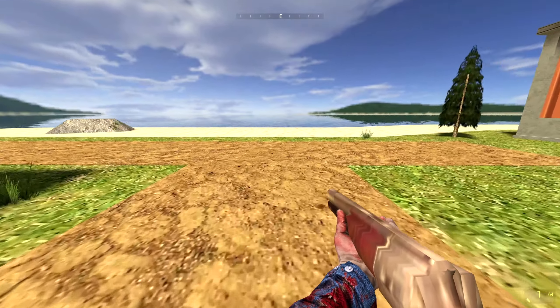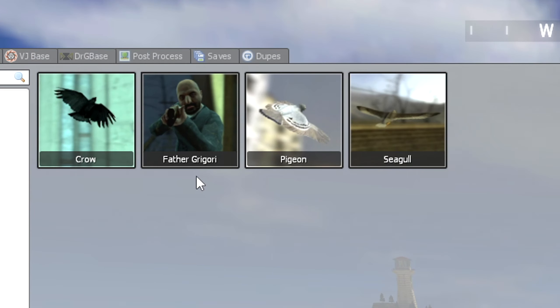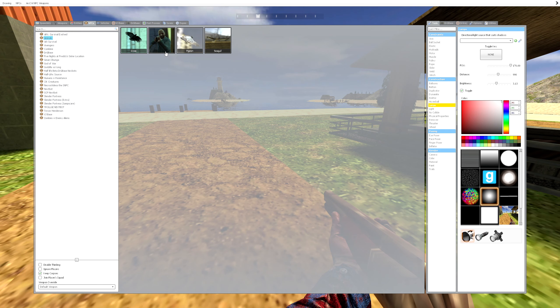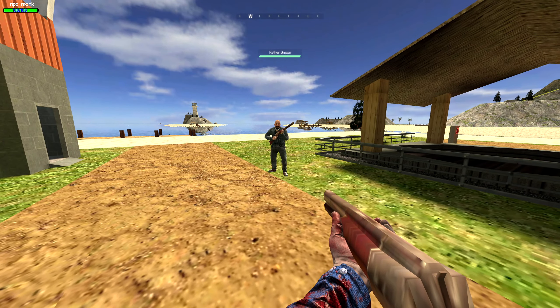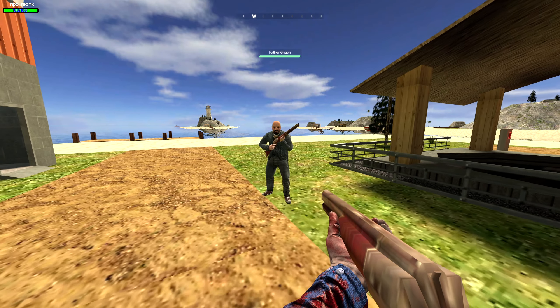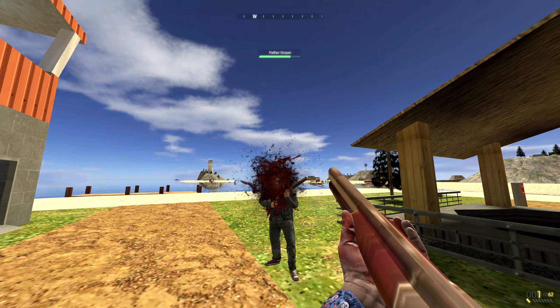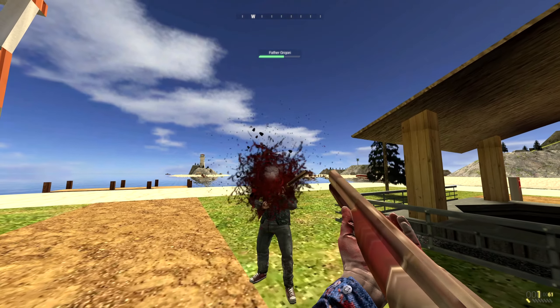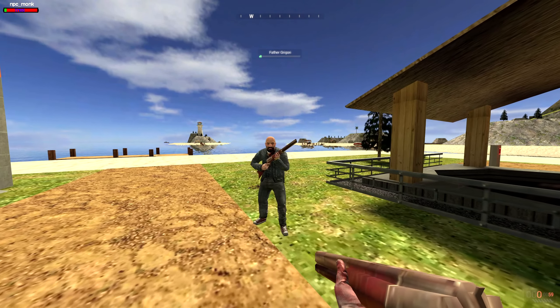Annabelle — this is of course the shotgun by our boy Father Grigori. If we go to the animals section, because for some reason Father Grigori is an animal, we can see that's the shotgun we've all wanted to use in Half-Life 2. We can see it's a double-barreled shotgun, at least judging by the way it shoots. You can shoot both rounds together by pressing right click, or just one at a time with left click. And now we can pick up another Annabelle.